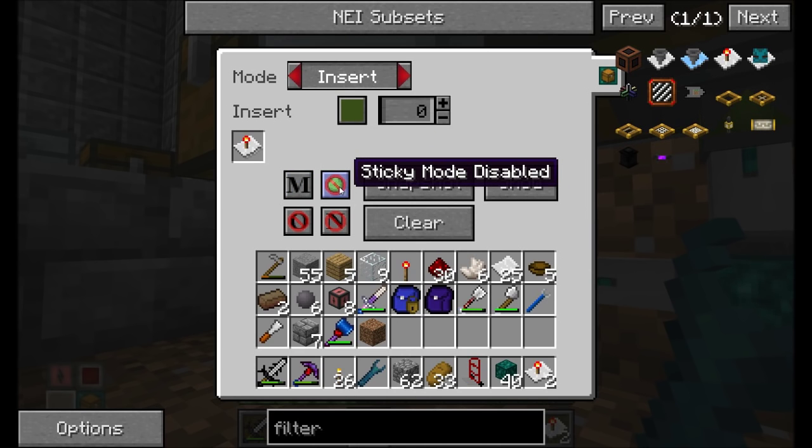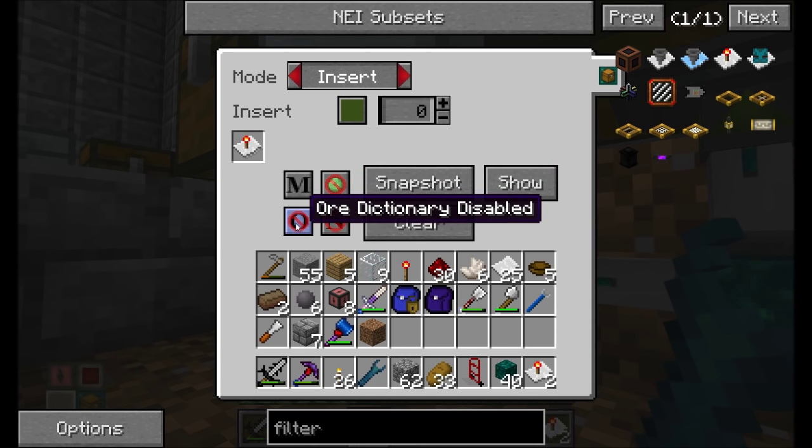And the same options as before: match metadata, sticky mode — which we don't have to worry too much about right now. Nine times out of ten you'll want sticky mode disabled. I'll tell you more about that at a future point when I find a good use for it.